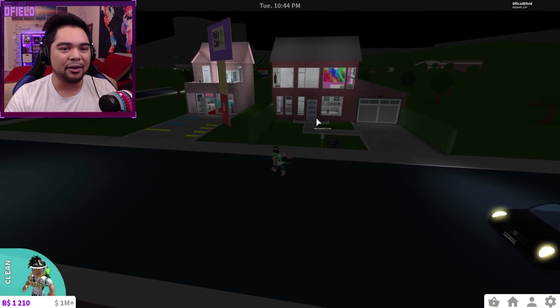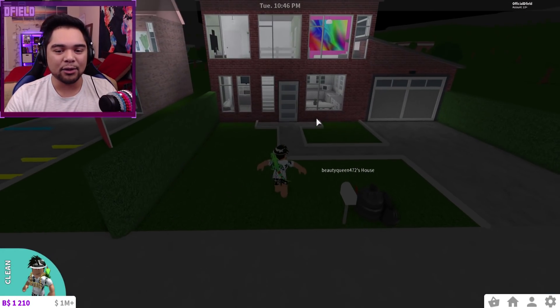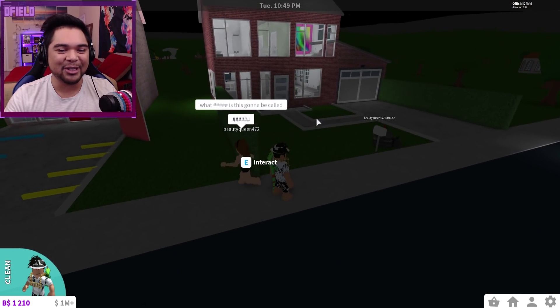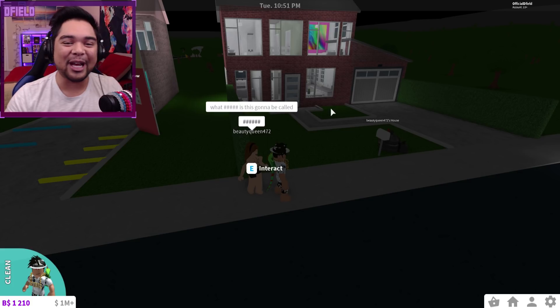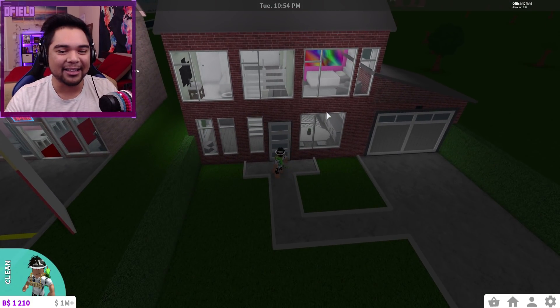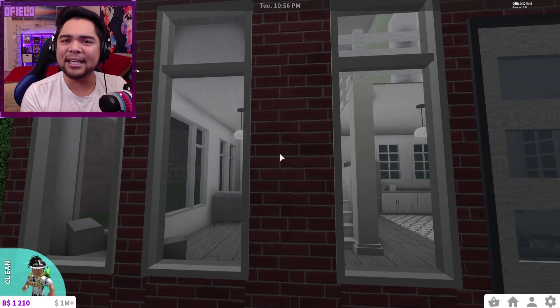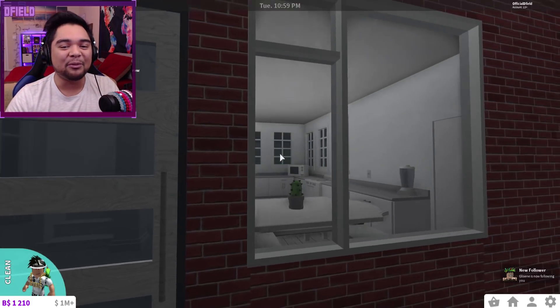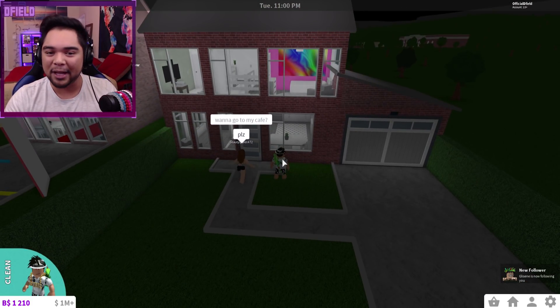Across from the street guys, what do we have over here? We have Pink's Cafe. So this is Beauty Queen's house, and then we also have a cafe right over here. I'm assuming this is Beauty Queen's location — she's got a nice little small brick cottage. Literally everything you could possibly need in a starting house here on Bloxburg. She can probably do all of her moods and stuff like that to boost them for actual roleplaying and whatnot.